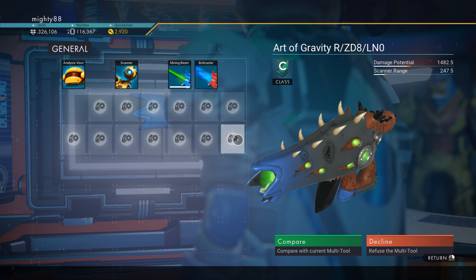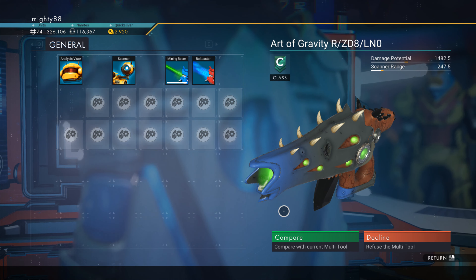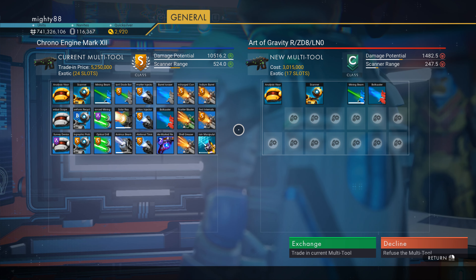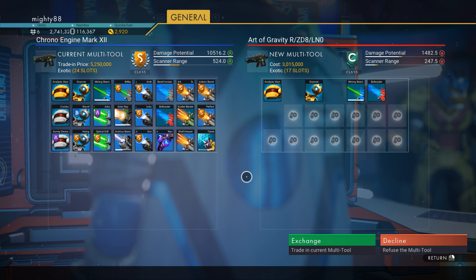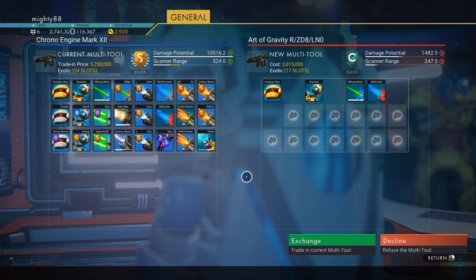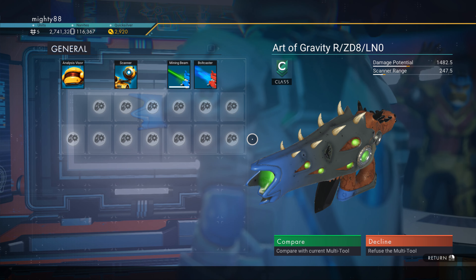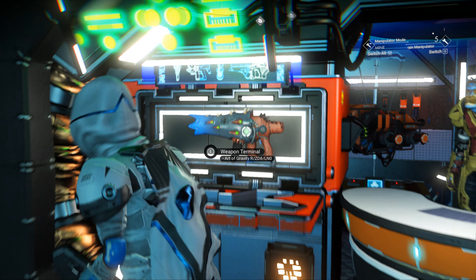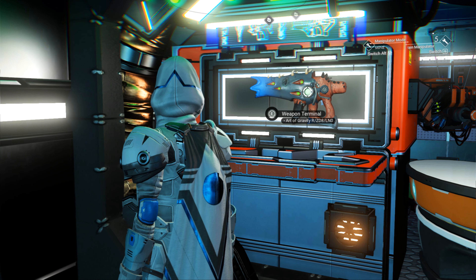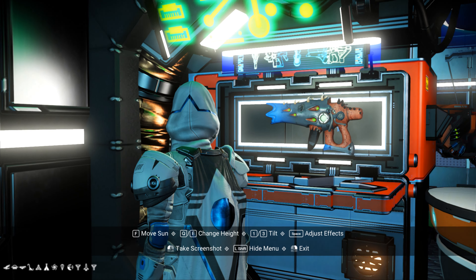Check it out — alien multi-tool, Art of Gravity, 17-slot C-class. It's called 'upgrade,' guys — upgrade. Let me get you a glimpse of the base here.